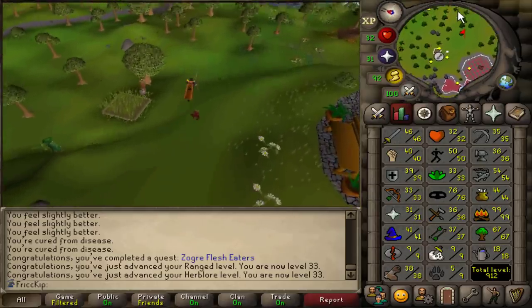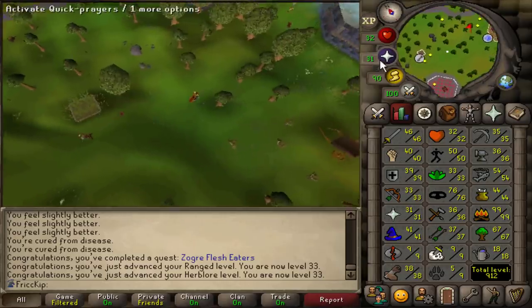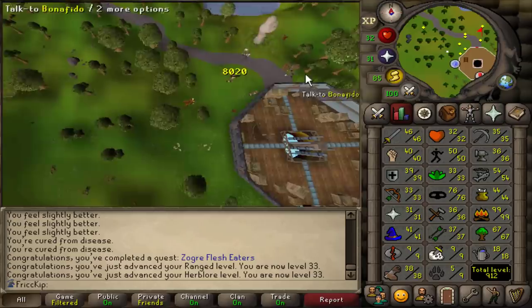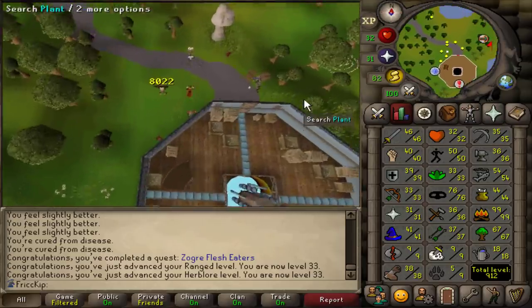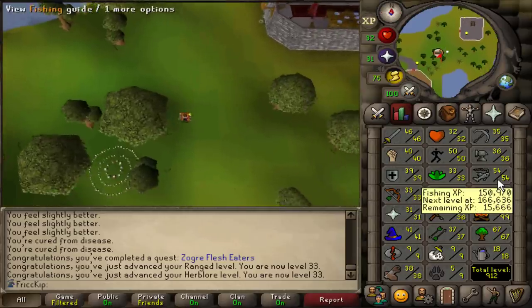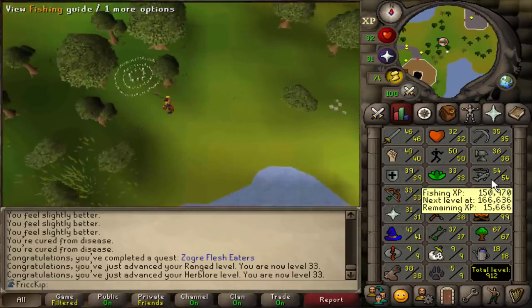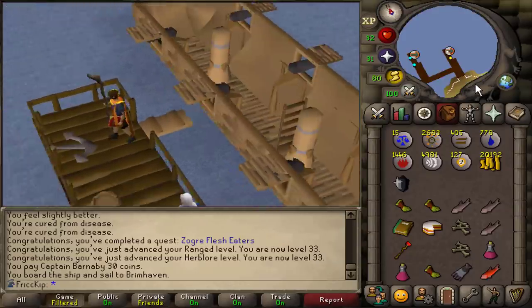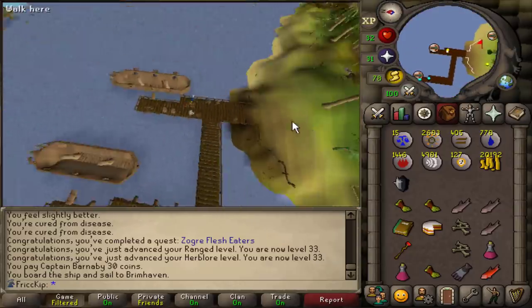Today I want to finally start working towards barrows gloves by doing those RFD sub quests. Right now I have to edit the previous video, so we're going to go fly fishing in Shilo Village and continue banking the trout and salmon. I want to get to 58 fishing before we head over to Barb, and we have 54 right now.